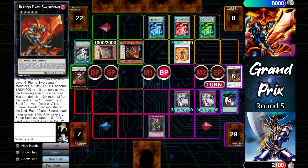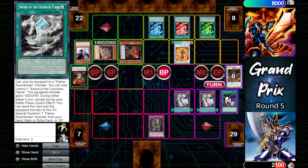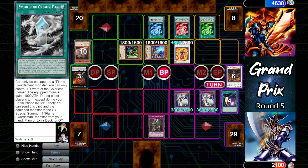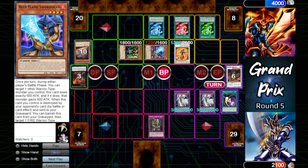Blacksmith's ability activates when summoned, adding a flame equip spell from deck or grave to hand — that is the Colorless Flame. Blazing will bring out Blue Flame Swordsman. Dragon Destroyer will instead attack the other Blazing Flame Swordsman, dealing piercing damage. Blazing Flame Swordsman's effect activates again, banishing itself to bring out Green Flame Swordsman from the deck. The other Dragon Destroyer takes out the Blacksmith dealing more piercing damage. Before the battle phase ends, Blue Flame Swordsman gives up 600 attack to boost Master Flame Swordsman, now sitting at 5200.